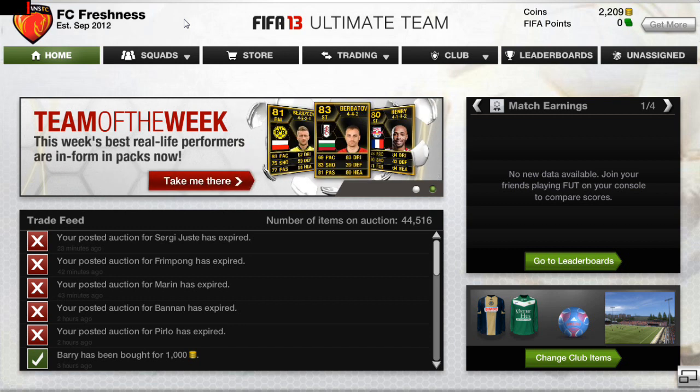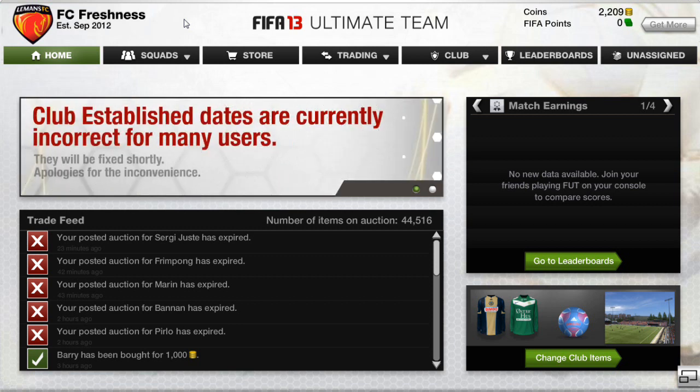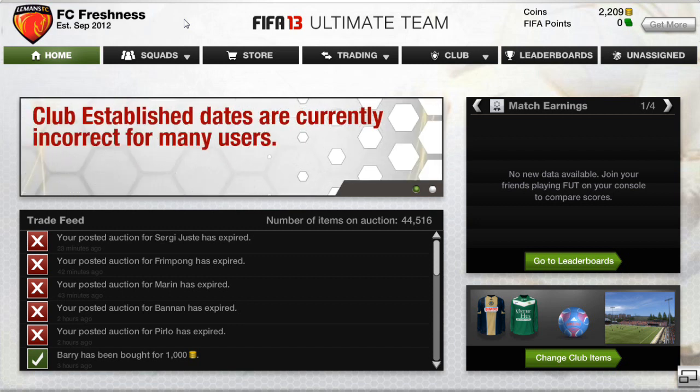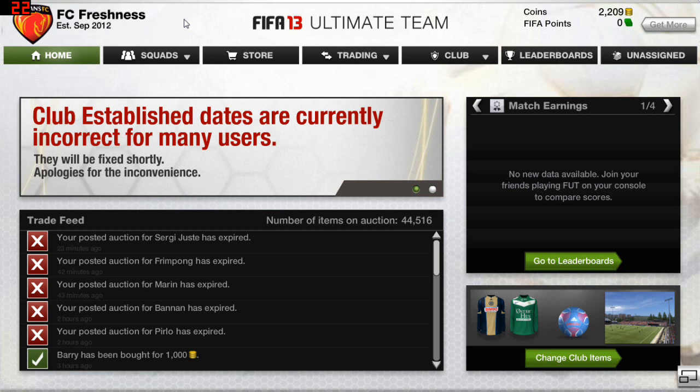There was some kind of a glitch or exploit which allowed some users to get over a million coins and also get sick players like Ronaldo and Messi. EA found out who was doing it and banned them permanently. So we are now free of cheaters and glitches, and the market will be much more stable.